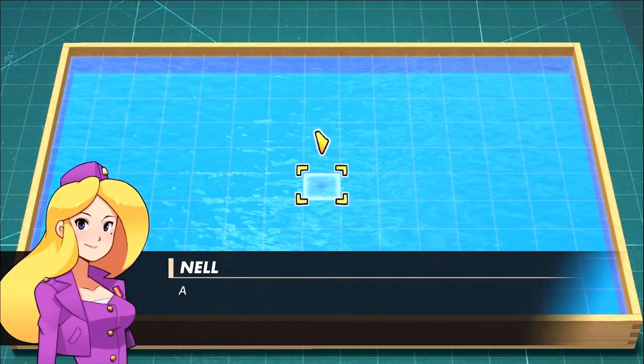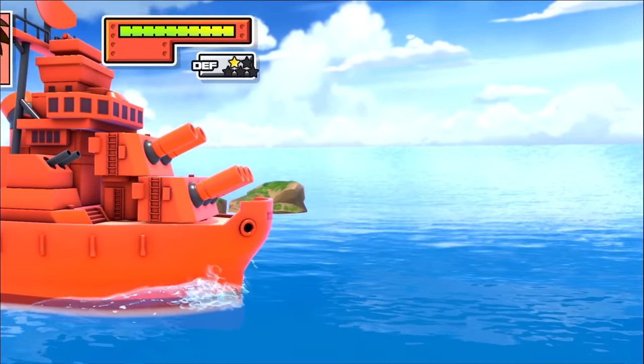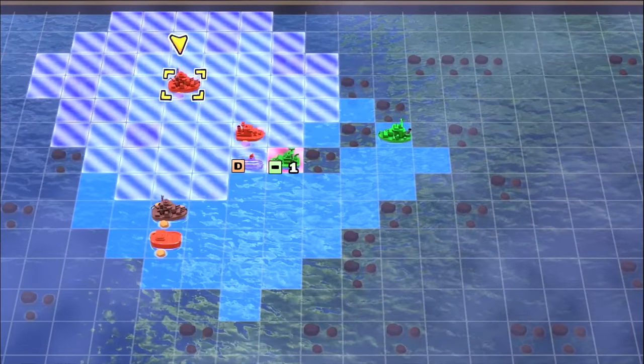Just about anything you see in the campaign is at your fingertips in the map editor, so if you want to build a map that's all water and play an Advance Wars version of Battleship, you can. Afterwards you can share those maps online, so if you have a good group of creative friends, you can swap maps for an effectively limitless amount of content.